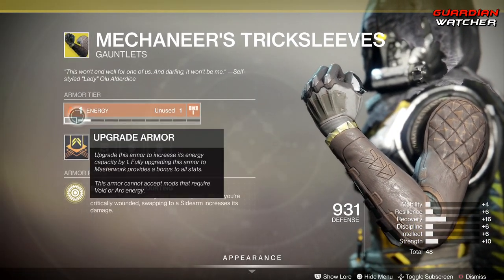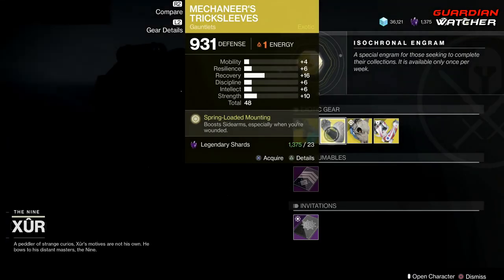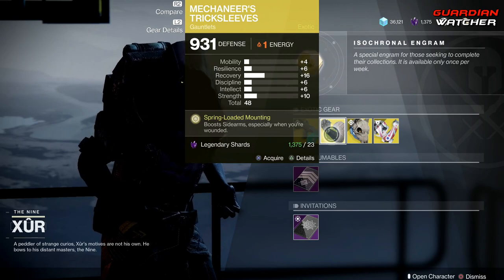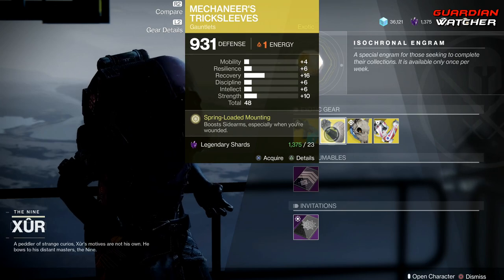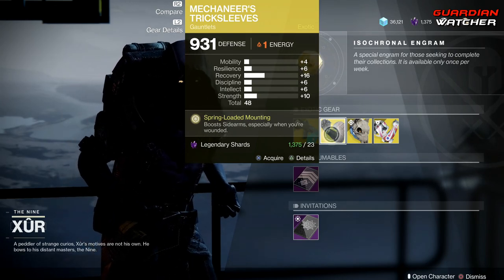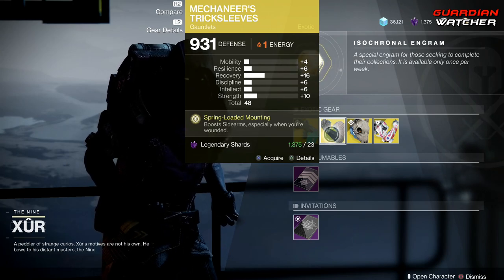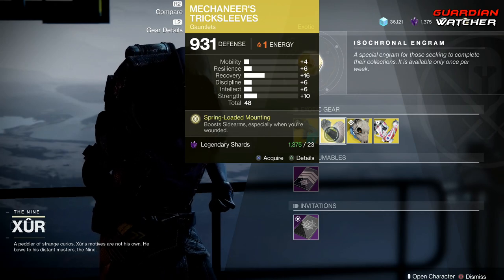It has Solar energy and you can put all these mods on it as you see fit. I don't see anyone rushing out to get the Mechanist Trick Sleeves — sidearms are not in a good position right now in Destiny 2 Shadowkeep. I'm probably going to rate this a Tier 3.5 in both PvE and PvP. That's not to say sidearms don't get kills, but in their current state they're pretty much trash.